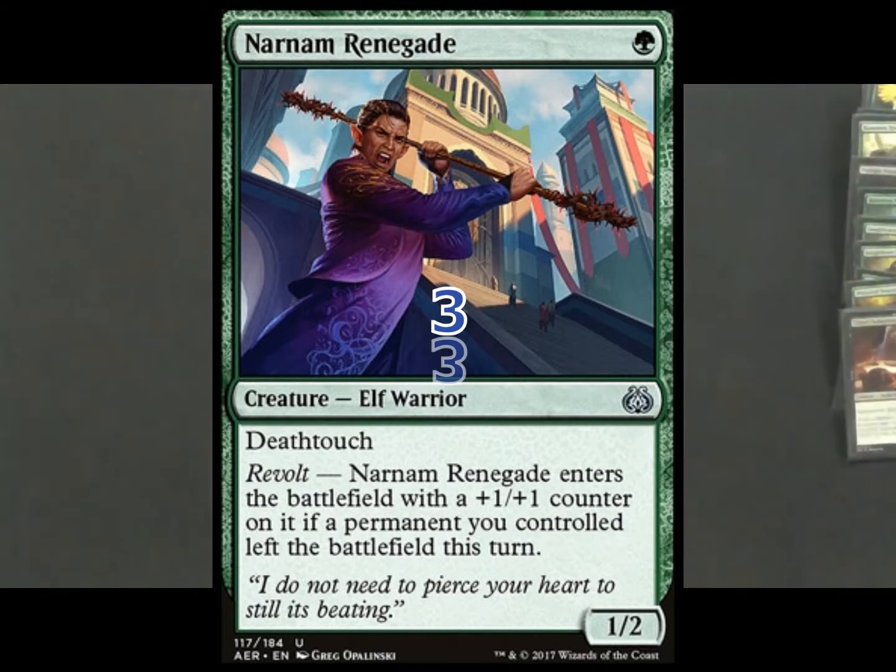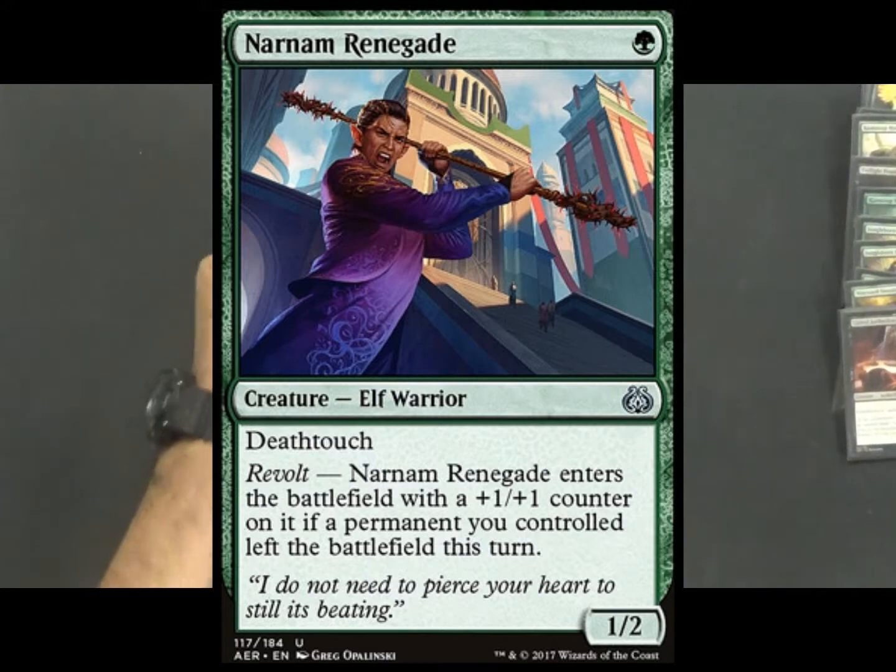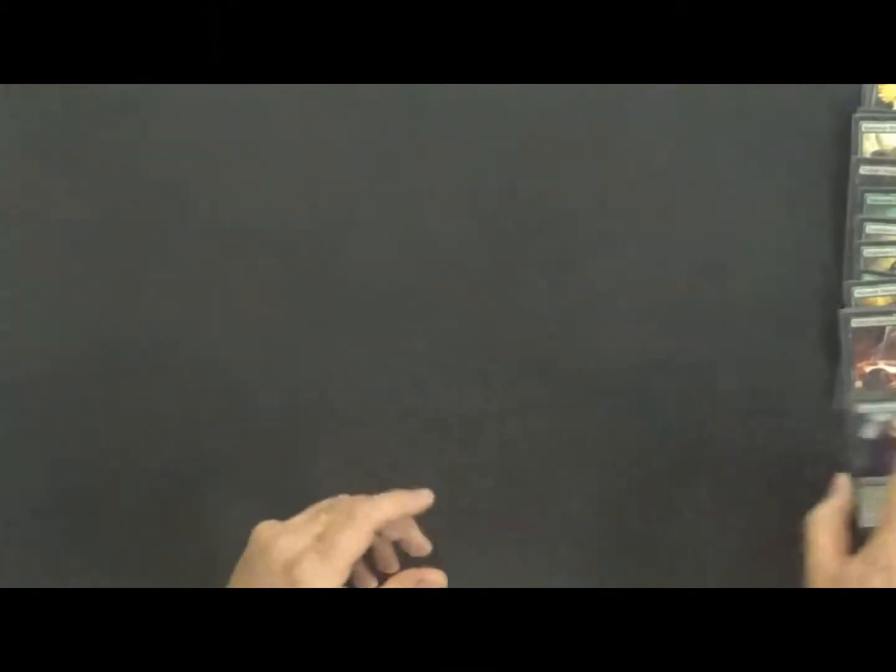Next, just to hold off threats early, we put in three copies of Narnam Renegade — a one-drop 1/2 with Deathtouch. Later in the game it has a Revolt trigger that lets it come into play with a +1/+1 counter if a permanent left the battlefield that turn, making it a 2/3 with Deathtouch for one mana. It's a cheap efficient creature that adds the Deathtouch ability to the Merriarch if needed, and can take out threats in the early game. That is our creature base — 25 creatures in total.